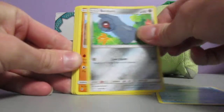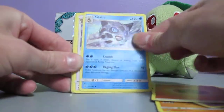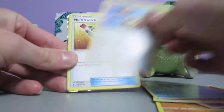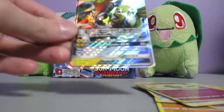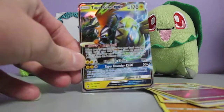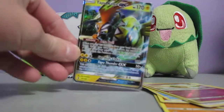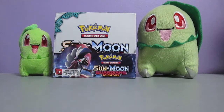We've got Whelmer, Beldum, Rockruff, Machop - another one - Trubbish, Fire Energy, Glalie, Watchog, Multiswitch, Whimsicott Reverse Holo, and Tapu Koko GX. I don't think I have this one - I have the promo version, but I don't think I have this version. So there we go. That's nice. Tapu Koko GX.